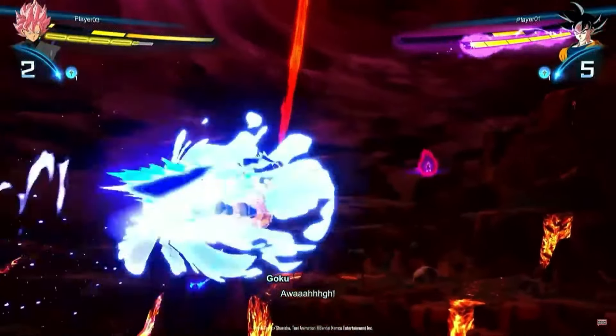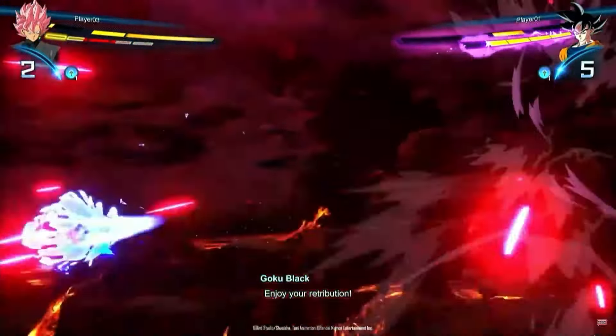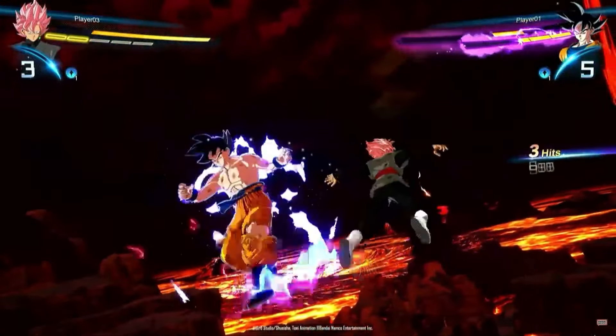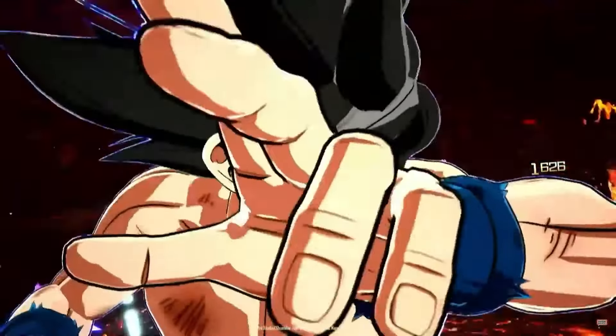Keep in mind, we never saw it once in the entire gameplay showcase. Goku Black gets to use his scythe, sure, but we don't actually get to see Ultra Instinct Goku dodge anything, which is kind of sad and concerning a little bit.